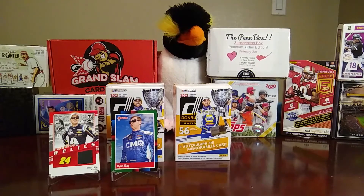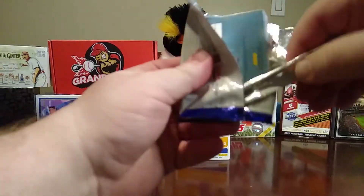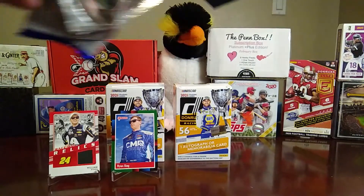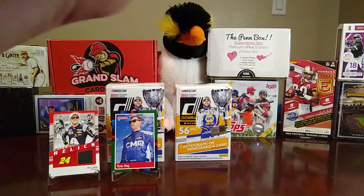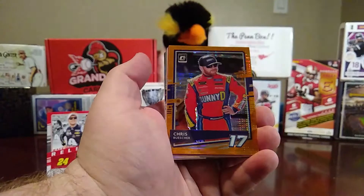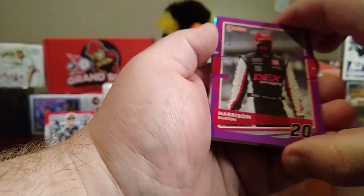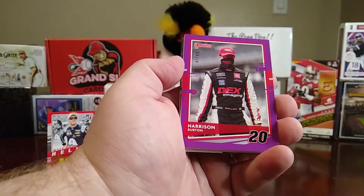Leave the fatter pack to the bottom again. Since it's a fatter pack, we've probably got another relic — but that's okay. Alright, we got a rated rookie of Mason Massey, an optic of Chris Buescher, and a purple numbered 47 of 49 Harrison Burton — so there we go.